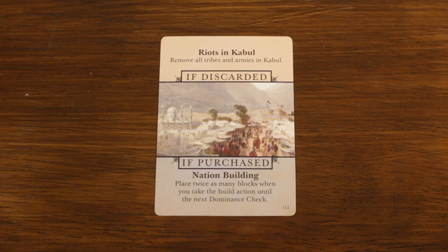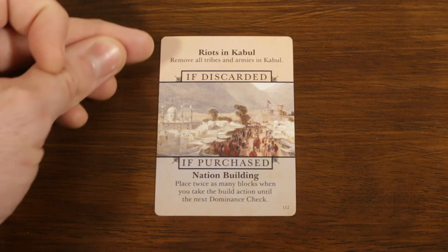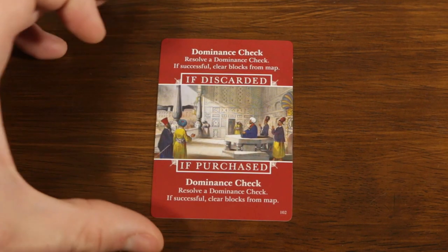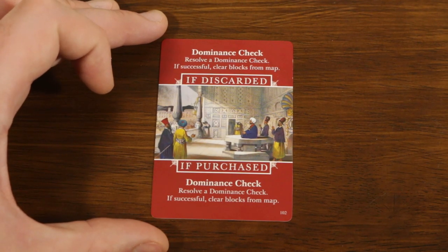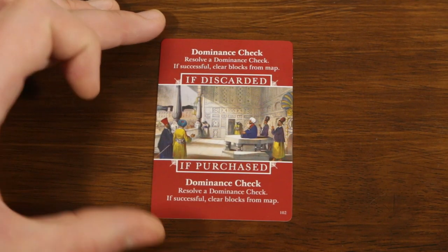The second type of card that could come out in a market is the event card, each with the potential to affect the game in two different ways. The 'if purchased' section describes an effect if the card is purchased by a player, and the discard effect occurs if the card is ever discarded from the market. The last card type is the dominance check event card, which initiates the game's scoring phases. They work very similarly to the standard event card with both bought and discard effects. However, you'll notice that both effects are the same — you could let it go to discard, but a player purchasing the card has far more control over when its effects take place. Timing for scoring can be absolutely crucial.